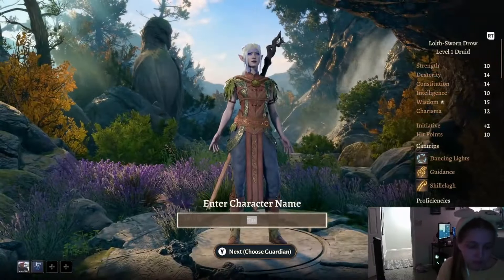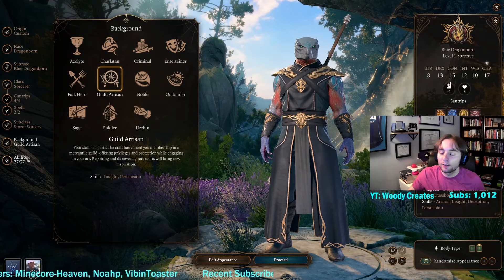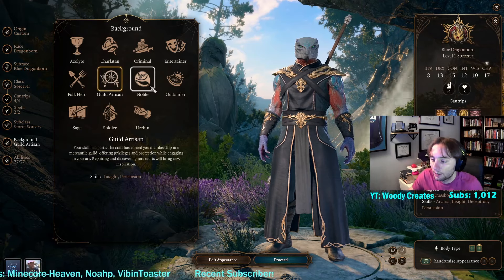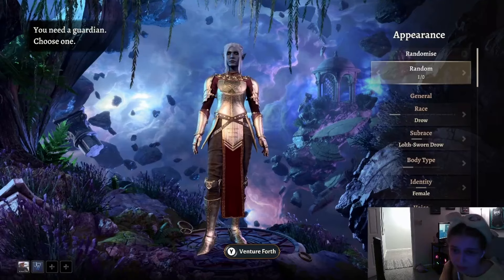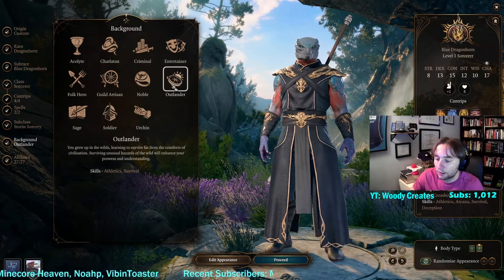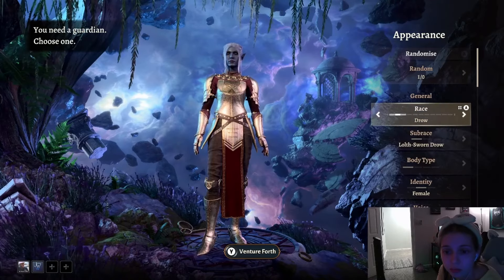Let's rename her. I'm gonna go Guild Artisan for my background since it has persuasion. Lucy, don't pick one that also has persuasion — I'm locking that. I did Outlander, where I have survival skills and stuff like that.